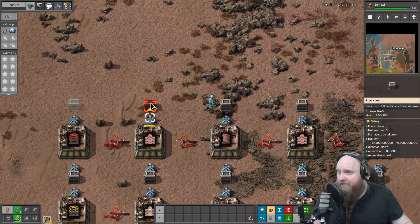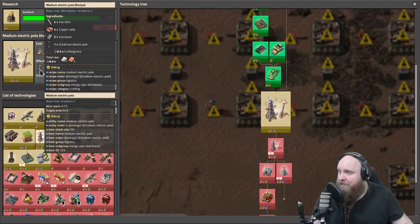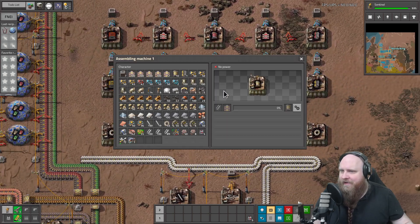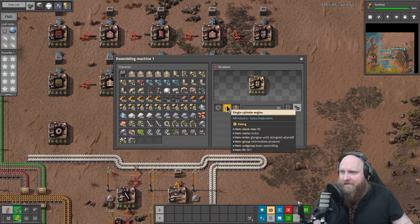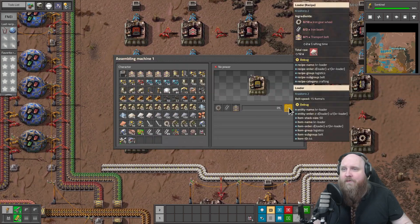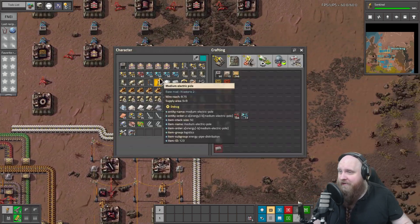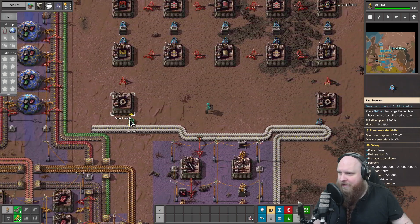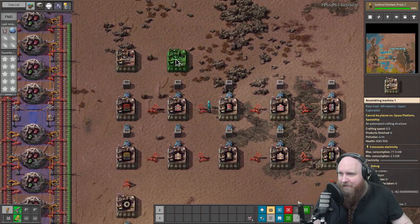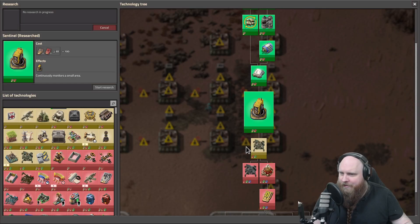We should probably also start thinking about, now that we have steel available, medium power poles - those are the power poles we're going to be using the most - we should be setting those up soon as well. We need iron beams over here, engines over here, and we also need to supply gears to these machines. Since I don't really plan on making any blue belt anytime soon, get that radar please.